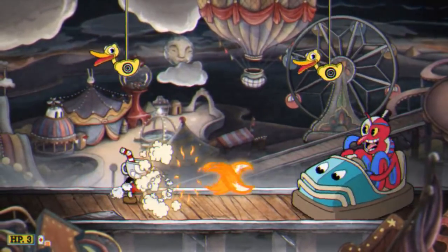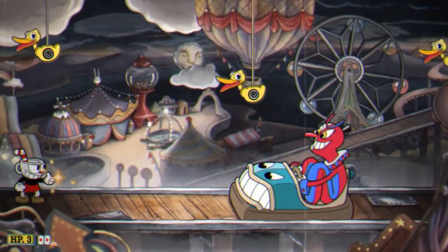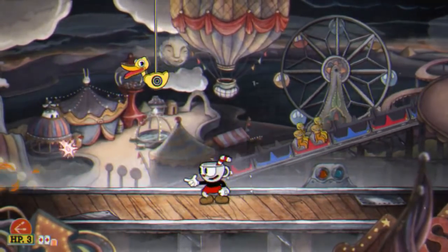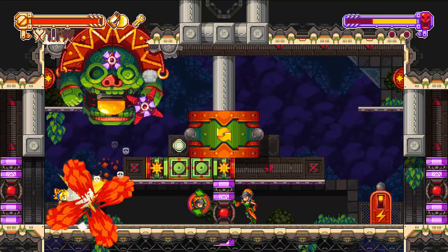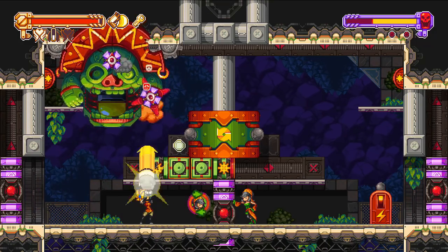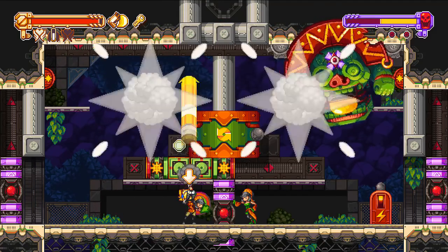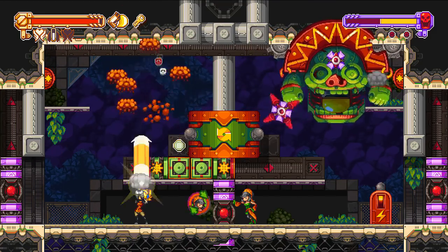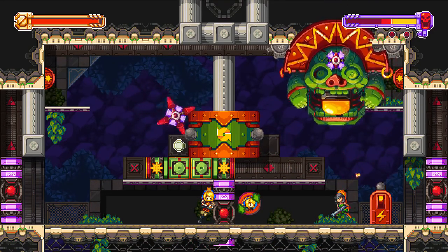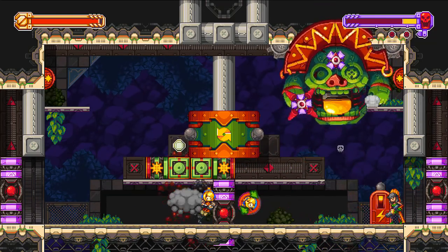Firstly, a boss fight should feel like a reward. If you've designed your bosses well, players will look forward to them with anticipation because the act of fighting them is so engaging. Oftentimes boss fights can be a break from normal gameplay — many boss fights are spiced up with new mechanics for the player to use, or they can be a break from finding just your standard run-of-the-mill enemies. There's a whole genre of games that have taken this idea that boss fights should be rewarding and ran with it, and they're known as boss rushes.